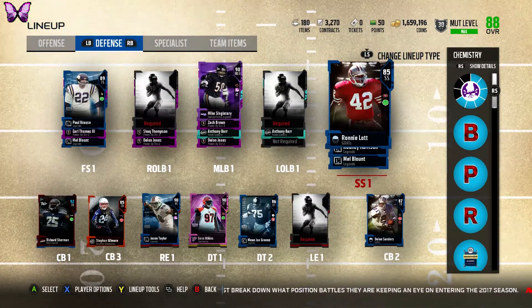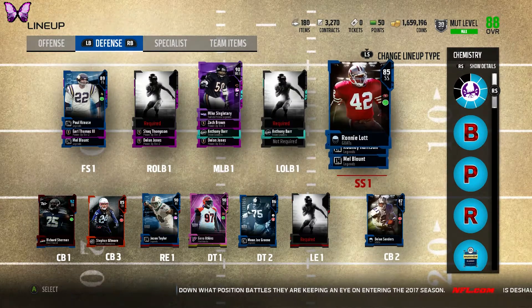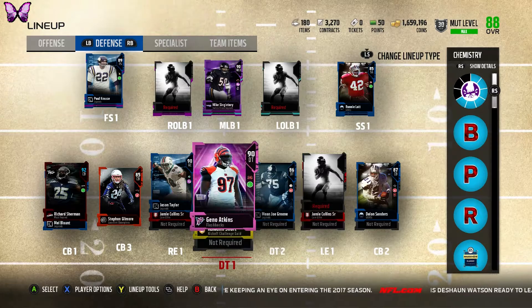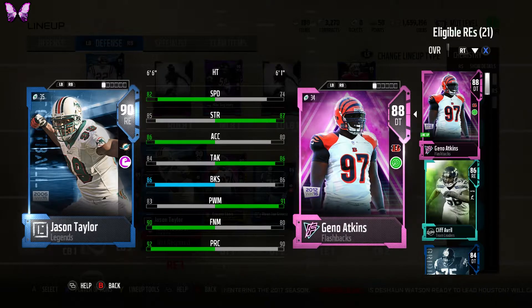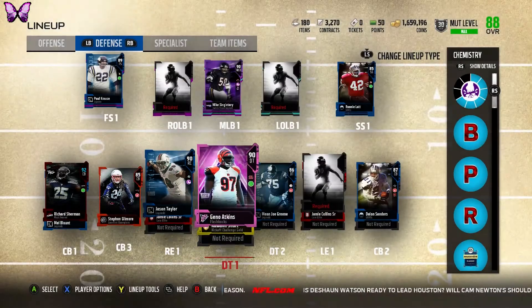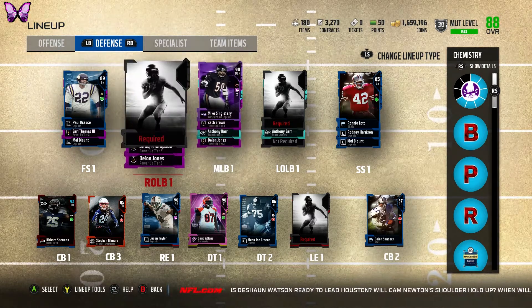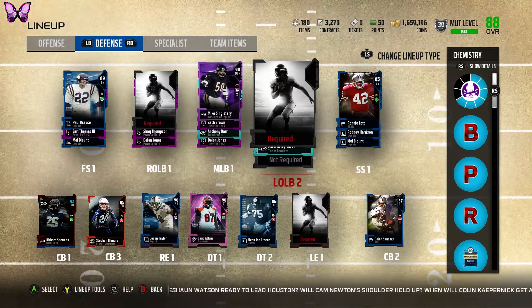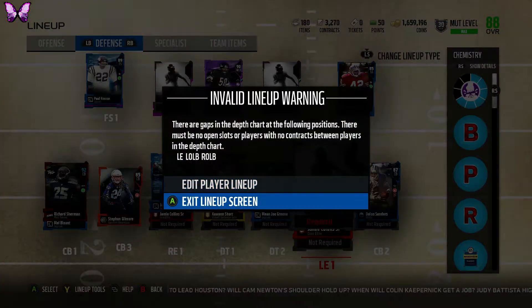There's the Ed Reed strong safety — the 90 or 91 overall — looks absolutely insane with 91 speed, 90 play rec, 90 zone coverage, and rhythm rack chemistry. The Jason Taylor is 82 speed, 90 finesse move, 92 play rec, 86 block shed — pretty decent for a tall fast end. We still need to buy our right outside linebacker as a filler, and our left outside linebacker which will be Paul Poslesney, and we still need a left end.